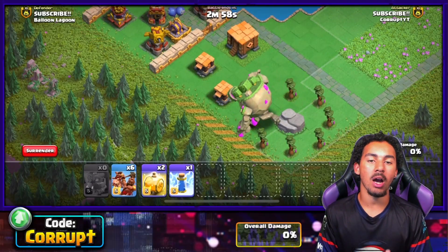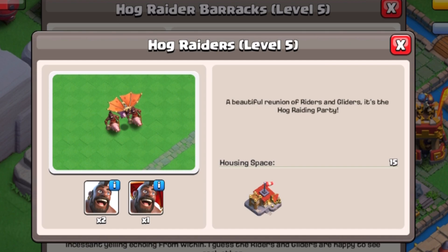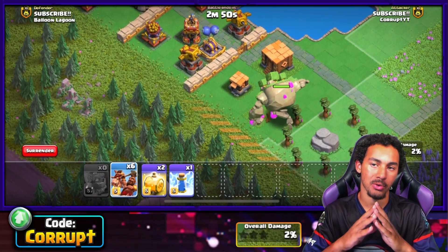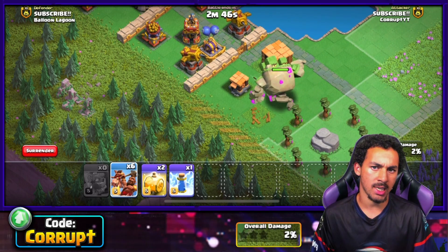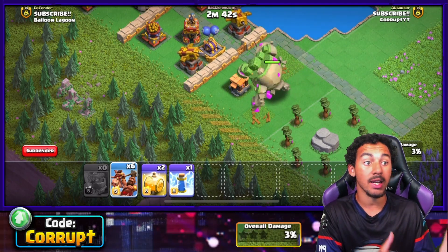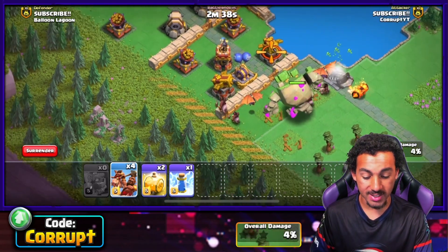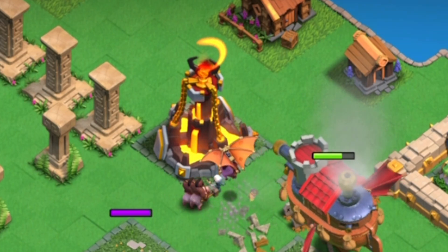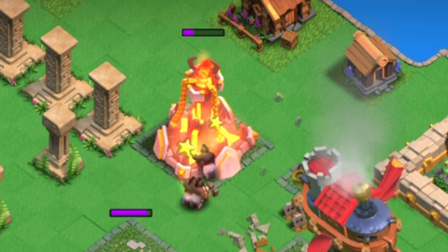Hog Raiders are made up of two troops: Hog Riders and Hog Gliders. They work incredibly well when paired with practically any tank, but very specifically the Flying Fortress and the Mountain Golem. They're really good at stunning buildings, which is especially effective against single-target infernos.